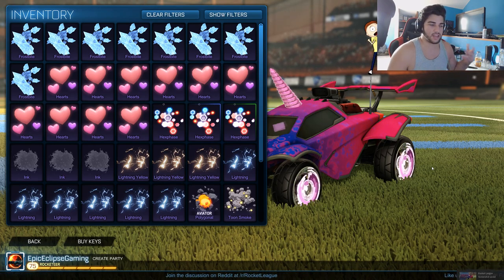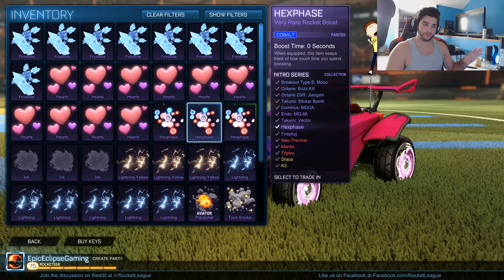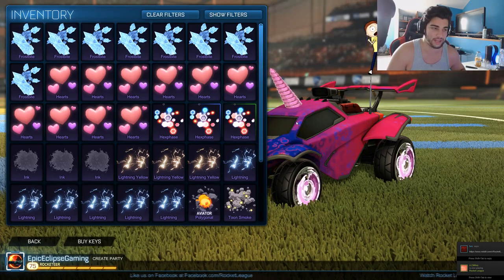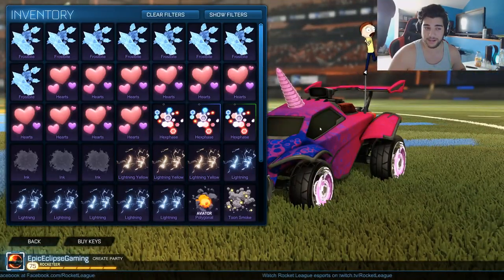Hello everyone, Epic Eclipse here, and in today's video we're going to be doing the brand new trade-ups that just got added that we knew were coming — the trade-ups between very rare trails to painted cars. I'm very, very excited for this because I've been waiting to get painted stock cars because I love using the stock Octane and Dominus.